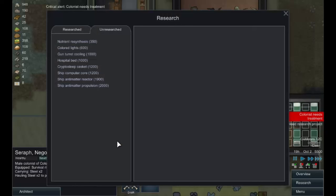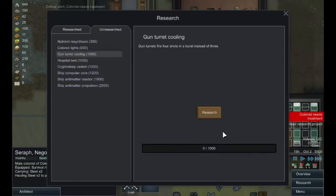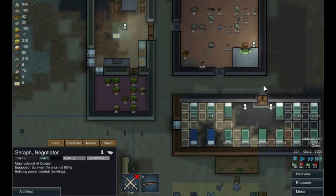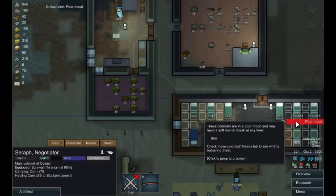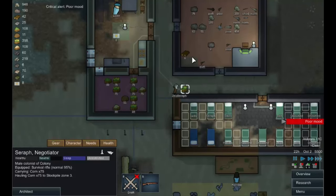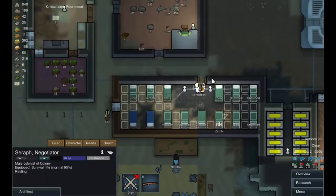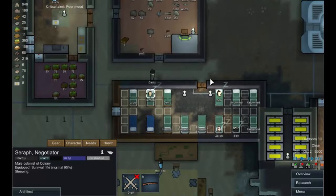Machining is now done! Since we're building some turrets, let's get gun turret cooling researched next - that'll give us four shots instead of three. Seraph is still getting ill and still getting miserable, as we'd expect. Okay, everyone to bed.